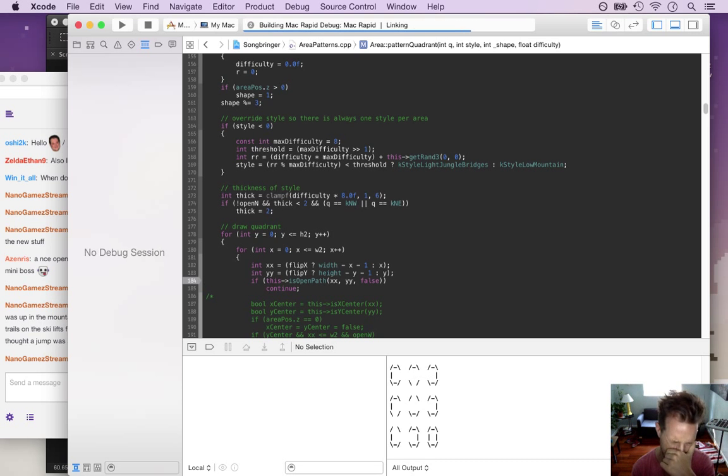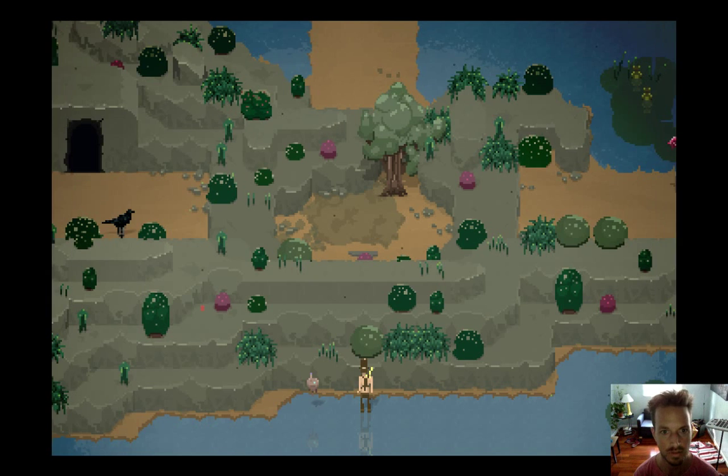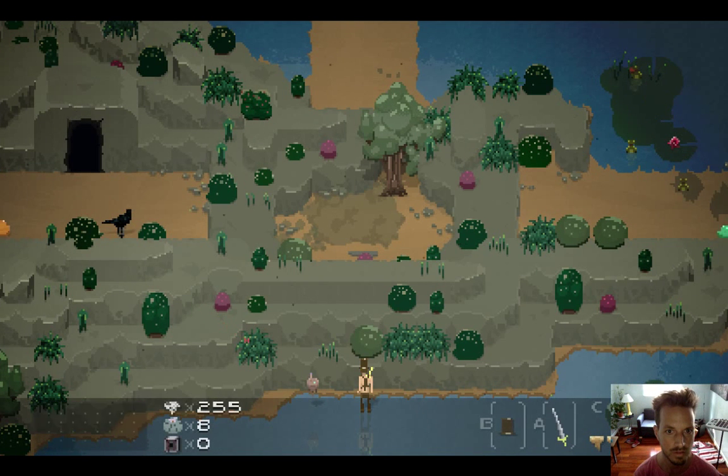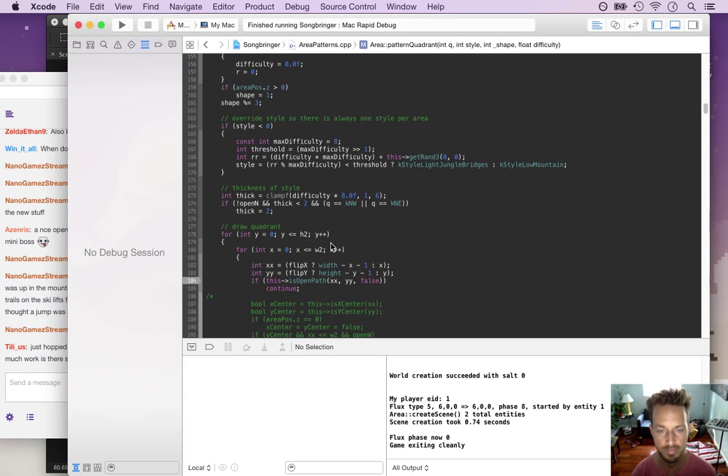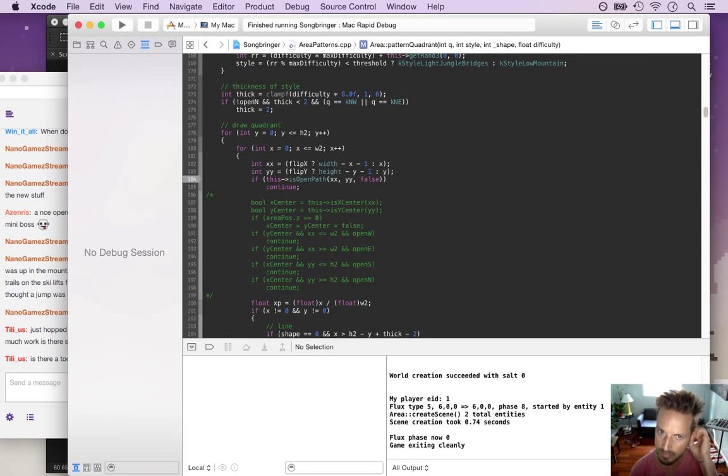Difficulty times eight doesn't seem right. This is drawing quadrants so I think it might be better to just comment this code back in here.